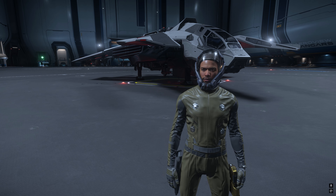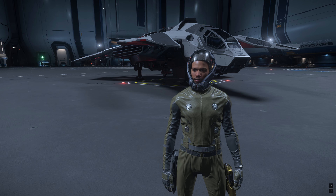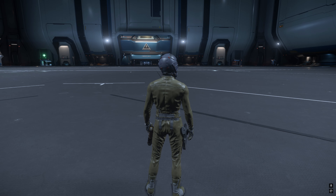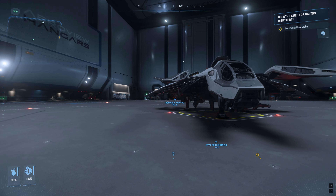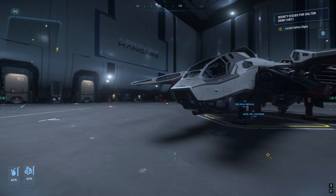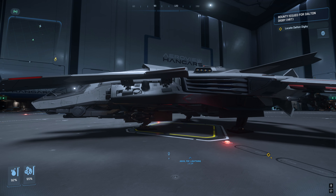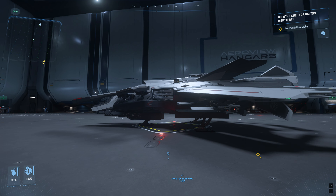Welcome citizens. Behind me stands the winner of this year's Ship Showdown — the Anvil F8Z, one of my favorite ships in the game. If you didn't know, there is now action from CIG to sell you more of these ships. All you have to do is go find the gold ticket, which is now available again in the universe to celebrate the win of this ship.